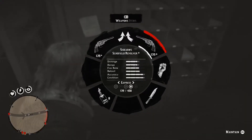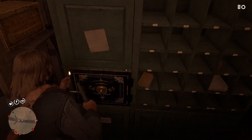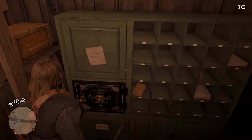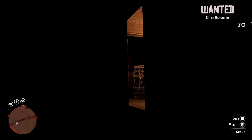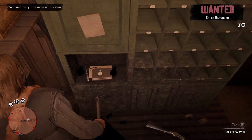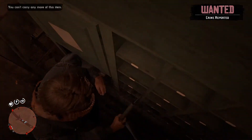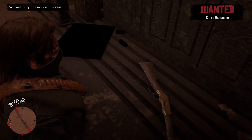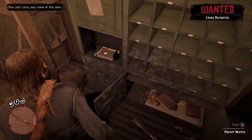Next thing I want to do — and this is where things start to go wrong again — is blow this safe, and you can see I kind of screwed that up pretty bad. But I managed to escape the blast and get back up there. I'm not quite sure what's going on, because it looks like there's a couple of coin purses in there. There's a pocket watch but it won't let me pick it up. I glitched through the floor too, so I don't know what the hell is going on.